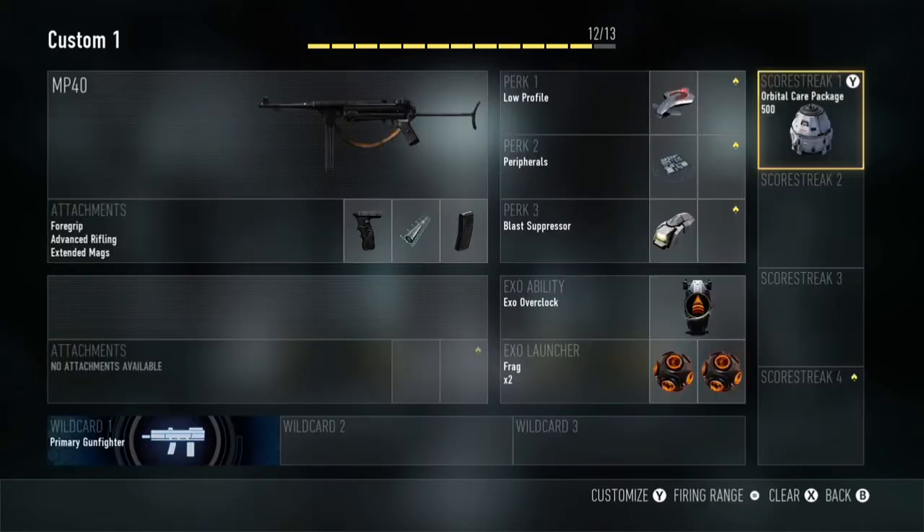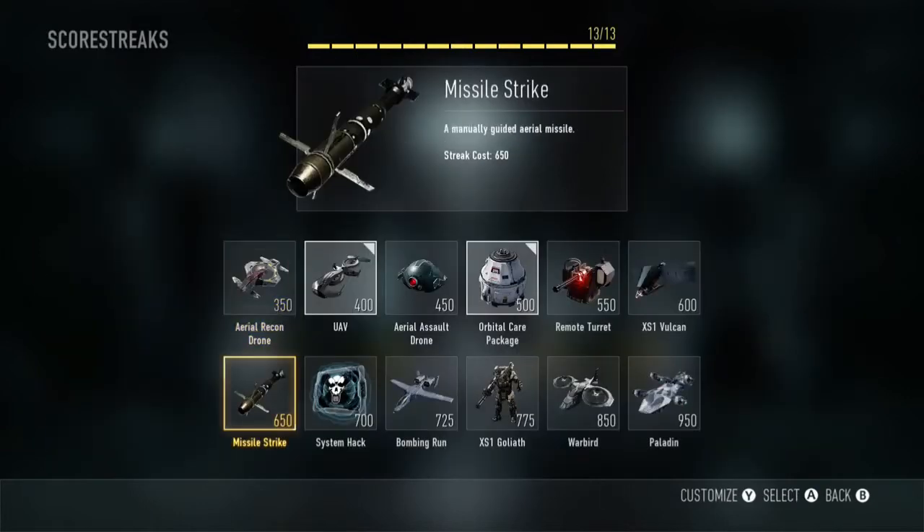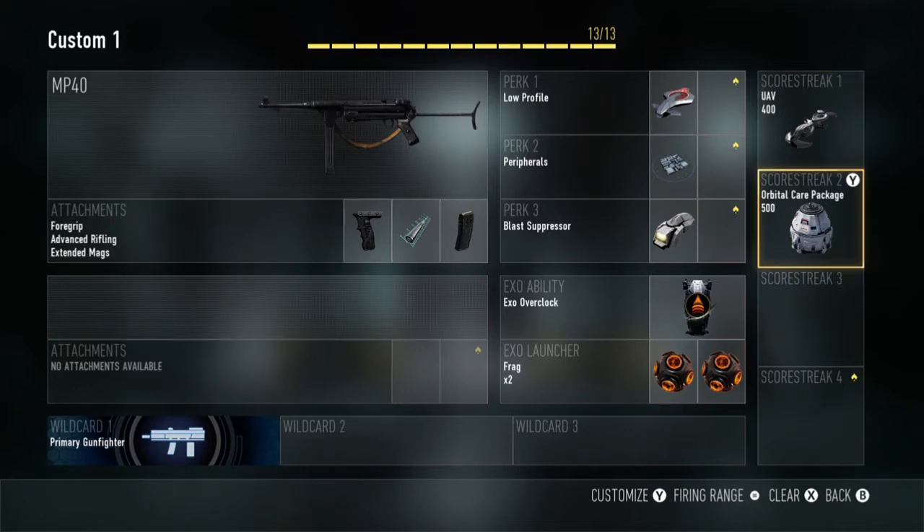So we're going to use the NP-40 with Foregrip, Advanced Rifling, and Extended Mag. The perks you need are Perk 1: Low Profile, Perk 2: Peripherals, and Perk 3: Blast Suppressor.